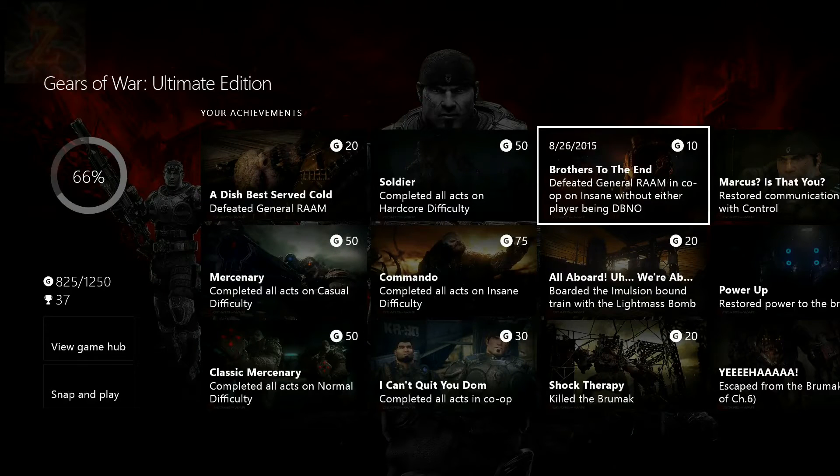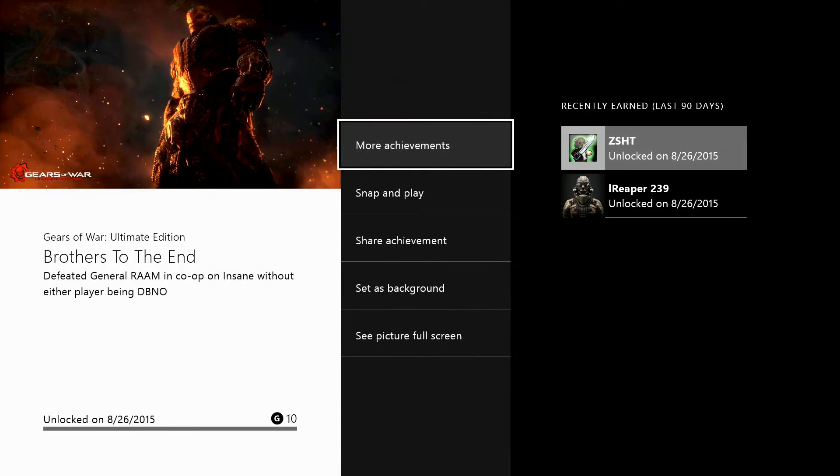Hey everybody, welcome back to another episode of Stupid Easy Strategies with me, I'm your boy the one and only Z-Shit. Today we're going to be covering how to kill General RAAM on Insane mode without anybody getting down. Yes, you're going to be getting this achievement right here, which is Brothers Till the End.